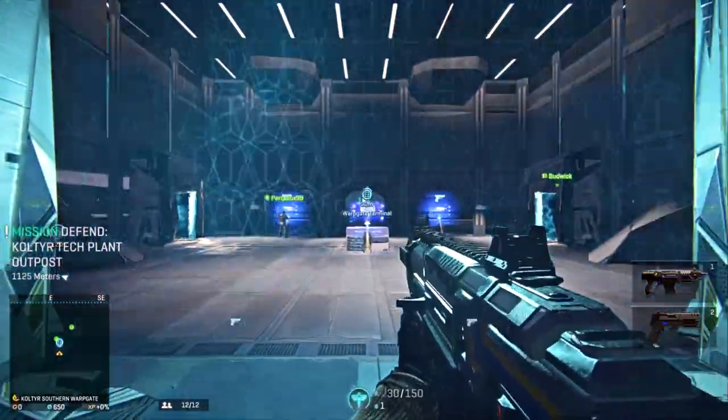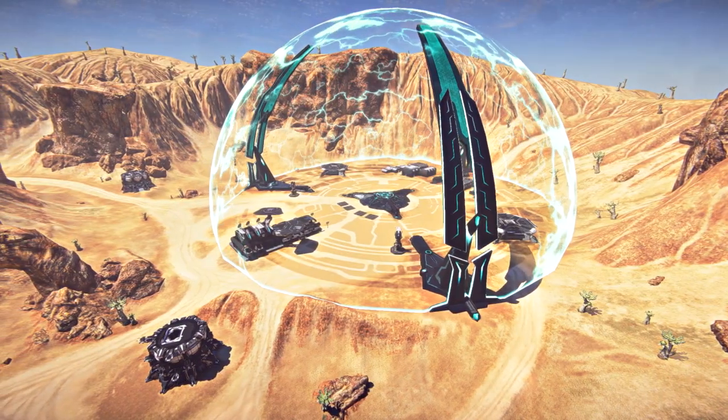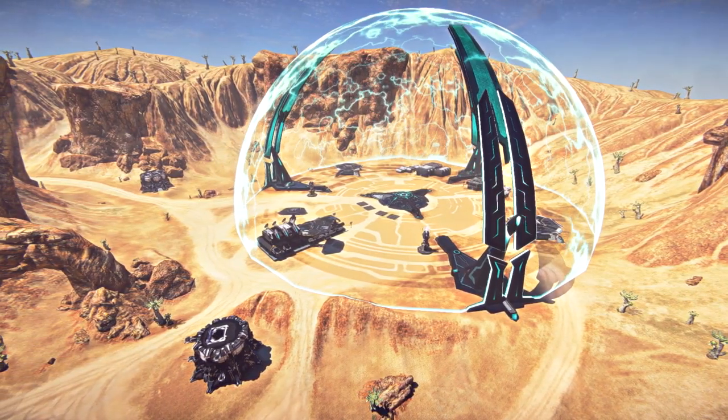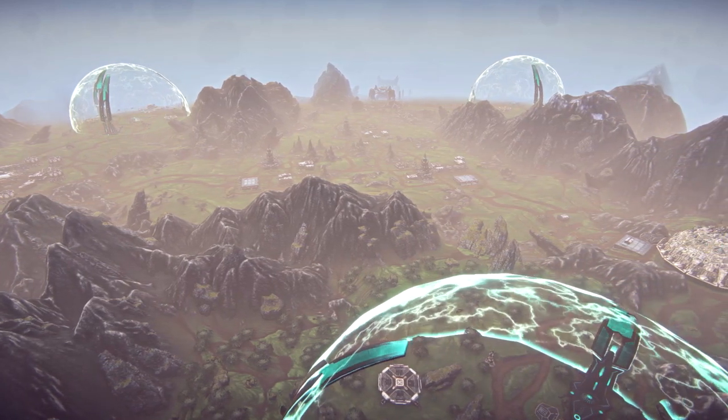When you first log in, you'll be sent to your faction's warpgate on the continent of Kul'tir. Warpgates are safe havens for your faction found on each continent, and Kul'tir is a small training continent available for players Battle Rank 15 and lower.